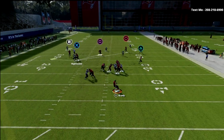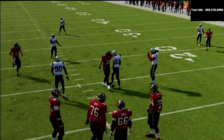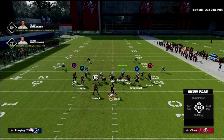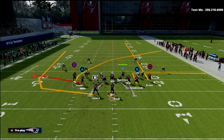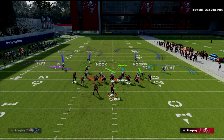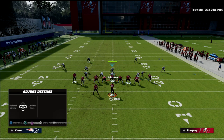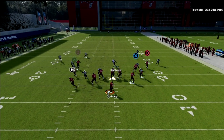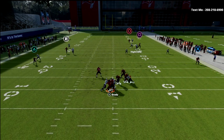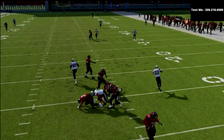If a crossing route is coming from left to right, we're playing this as if it were bunch left — that's basically how we're guarding this. You'll see we open up, spot the crosser, go with that crosser, and everything else is guarded according to the plan of this defense.